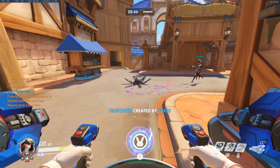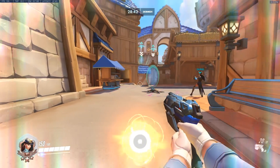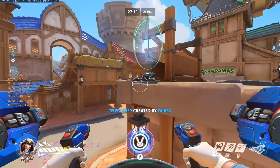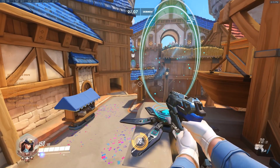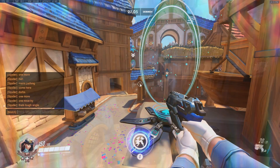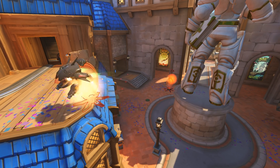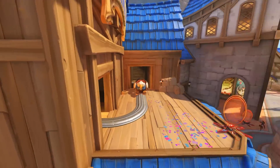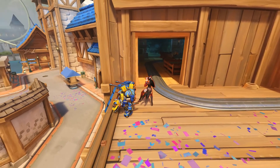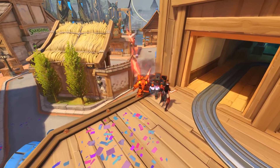First up, you can pull off some cheeky shenanigans with D.Va's Ultimate. One thing to note when using D.Va's Ultimate is the mech keeps its trajectory through the teleporter, so you can pull off some pretty cool angles. You can also teleport a Torbjorn turret through it — feels bad, man. This turret's a better flanker than some Sombras I've played with.